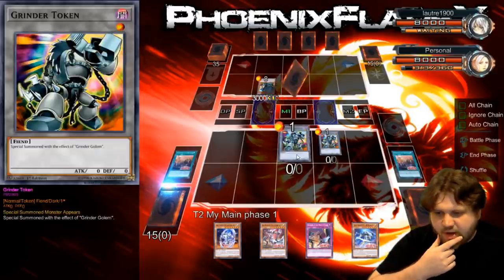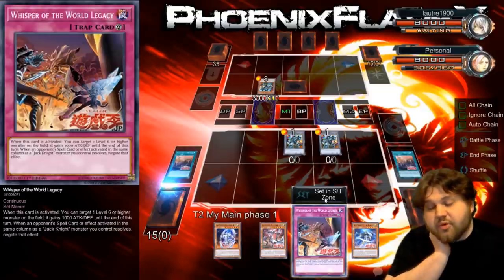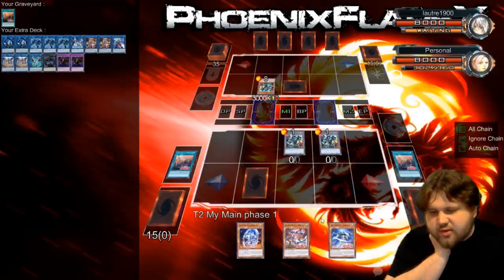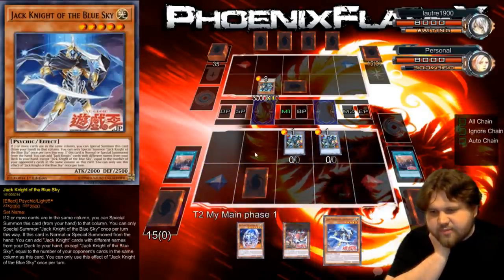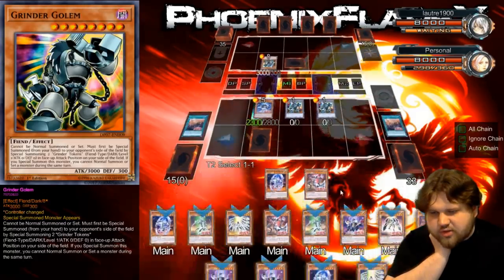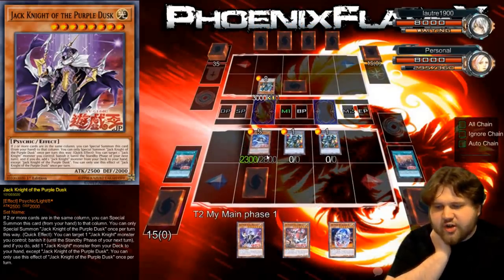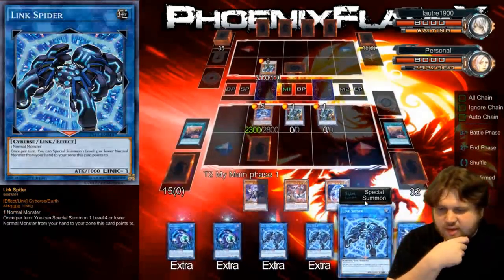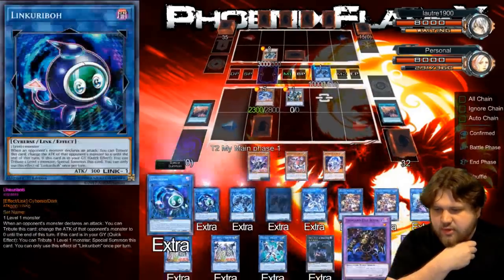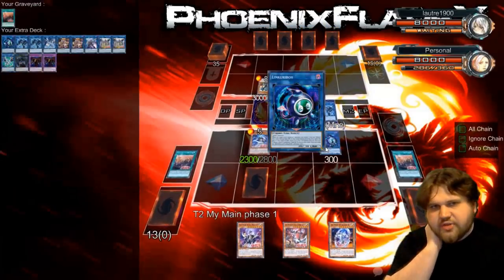My opponent's card is in the same column, so I'll be able to utilize that to a certain degree. I can summon this, set this here, then summon the Jaxknight of the Blue Sky here, which will allow me to search for Jaxknight of Purple Dusk to start my search engine going. And then I can link into Link Spider over here. I can link into Link Karibo or another Link Spider. Link Karibo is recyclable from Grave, so it doesn't really matter.